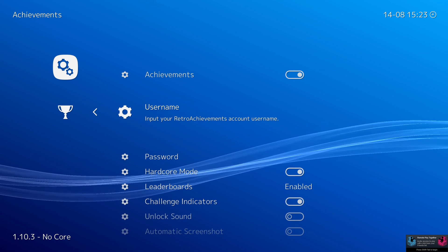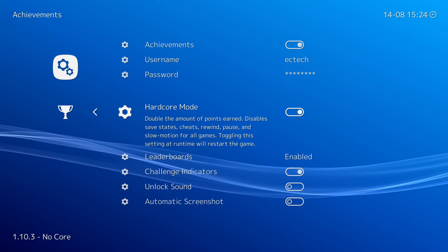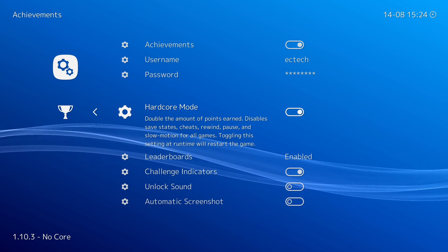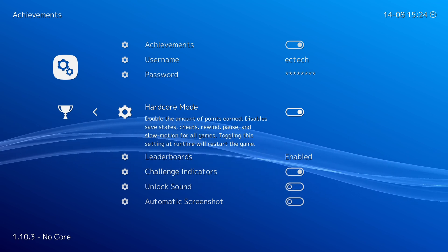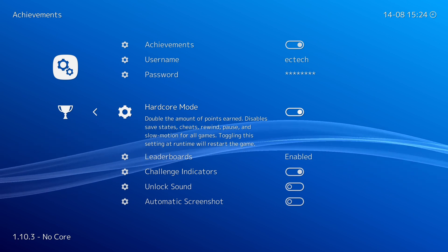You want to turn this on. Inside of here you want to set up your username and password. You can also enable Hardcore Mode — what this does is double the amount of points you're going to earn, because it's going to disable SaveStates, Cheats, Rewind, Pause, and SlowMotion for all of the games.